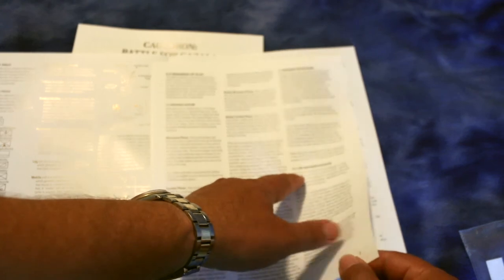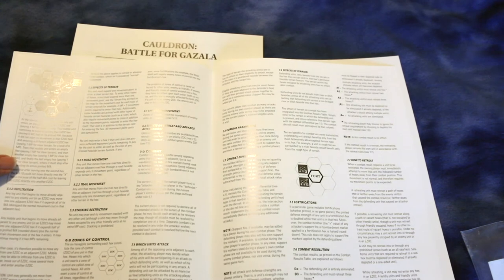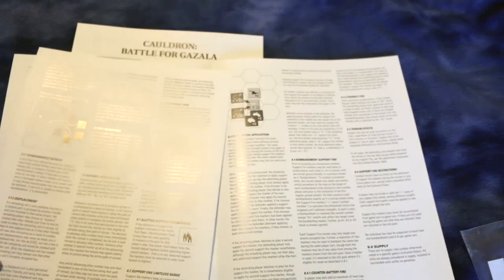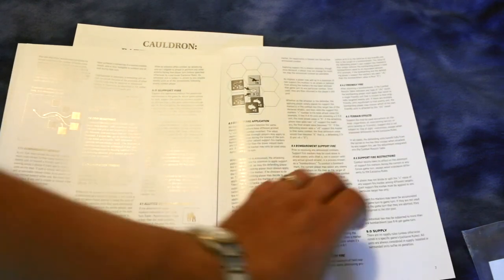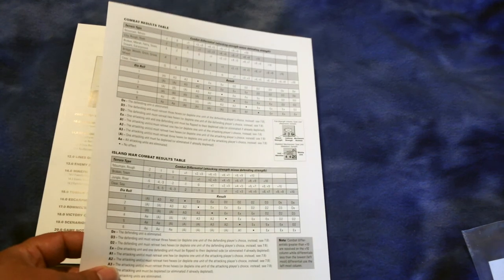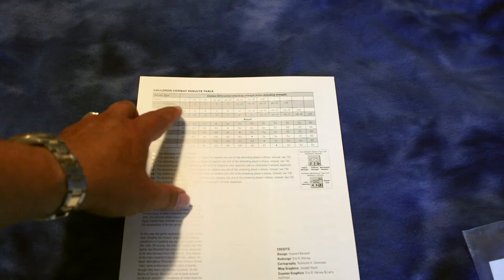The standard rules cover zones of control, movement, effects of terrain, stacking restrictions, more on zones of control, and support fire - that's the claim to fame for the Fire and Movement system. On the back is a combat results table and an island war combat results table, but the scenario rules have a different combat results table, so you use that one instead.